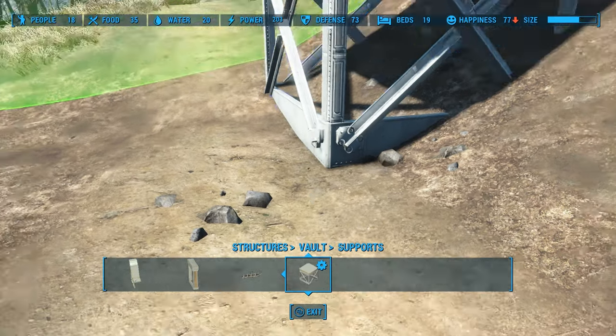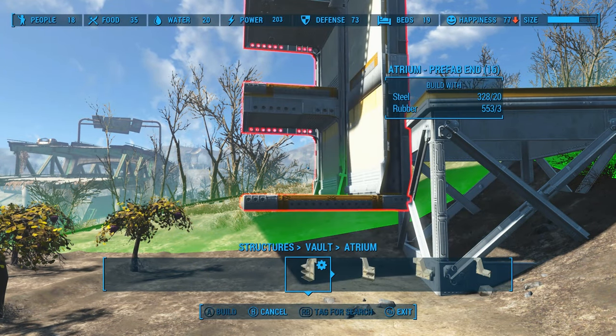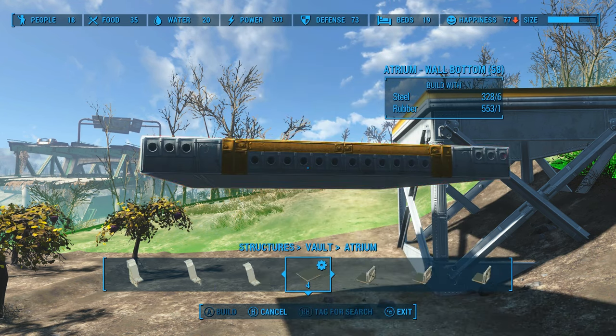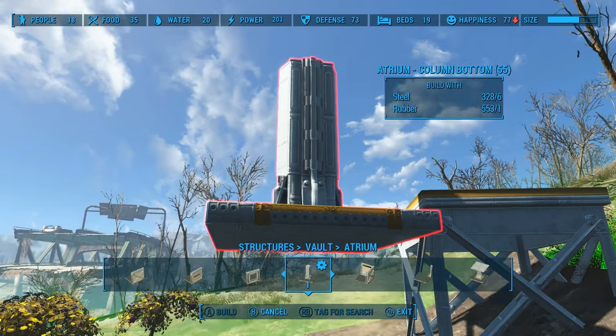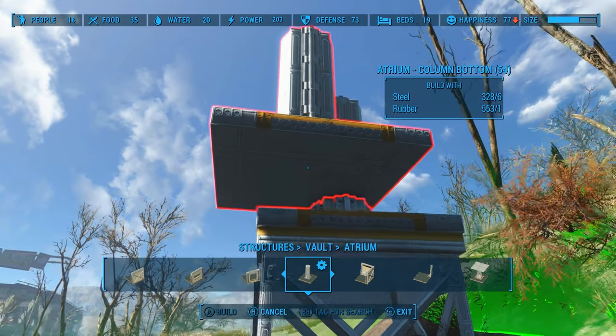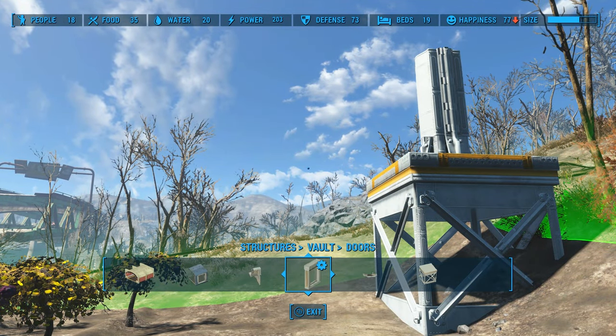The next item you're going to look for is in the Atrium section and they are called Column Bottoms — the Atrium Column Bottom — and it should snap right on top of that support structure.